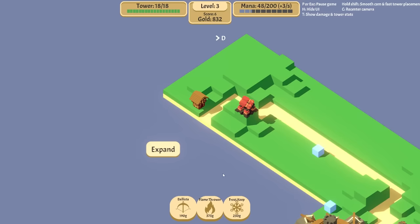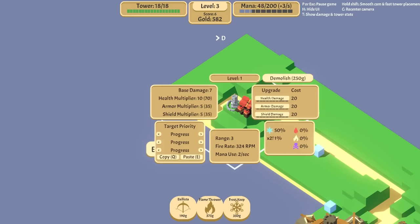We'll put the frost tower — actually, that's a good spot, right in that corner, so it has a nice little radius around it. Can I not see? Oh, there it is. We can kind of see it. And expand.